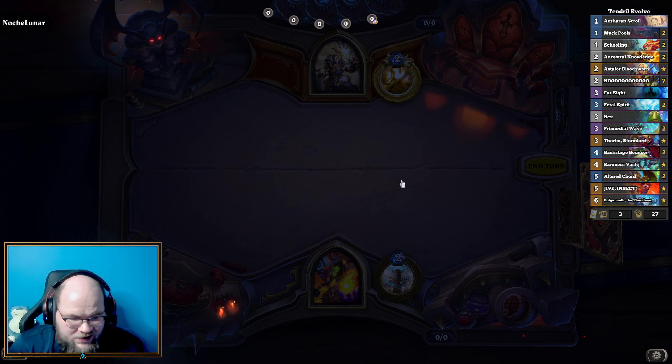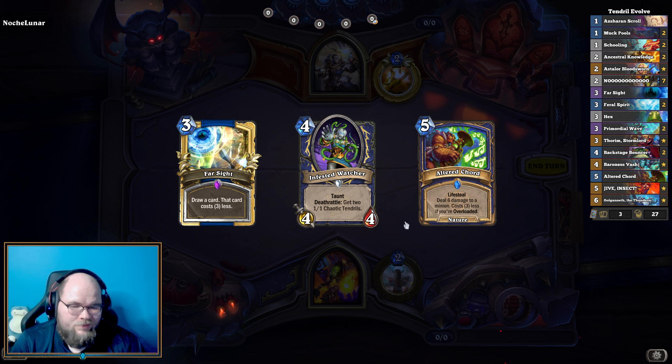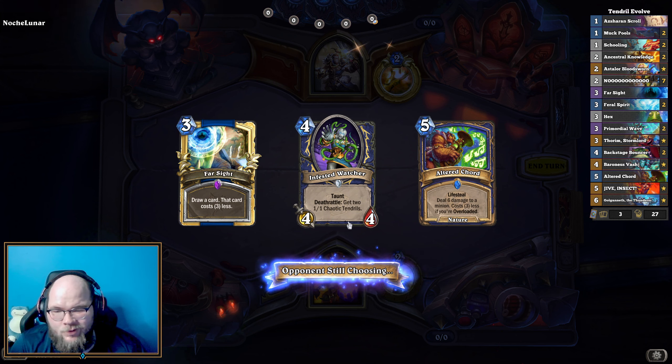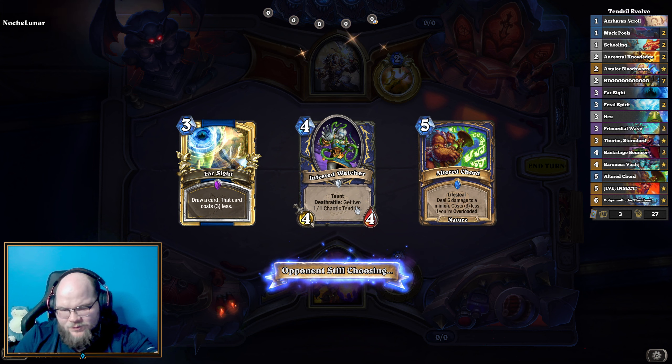We did have some Evolve stuff in here, mainly because I felt like it. I'd seen the Baroness Vajj and I was like, you know what, let's just put some of those cards in. Might not work, probably won't, but we're all just here for this card right here — Infested Watcher. Deathrattle: get two 1/1 Chaotic Tendrils.